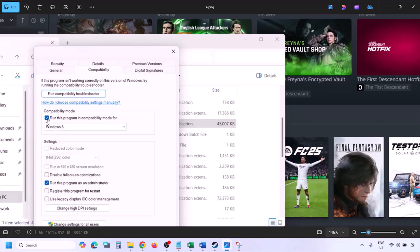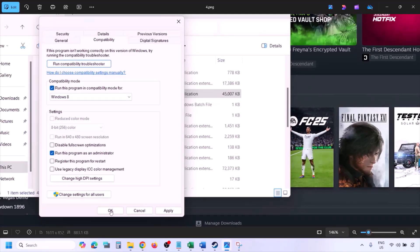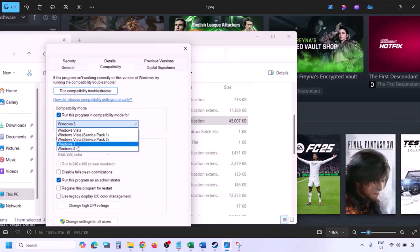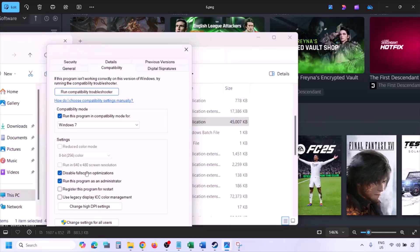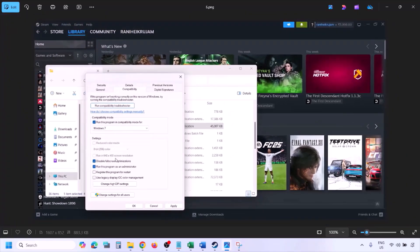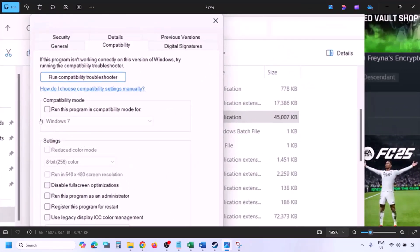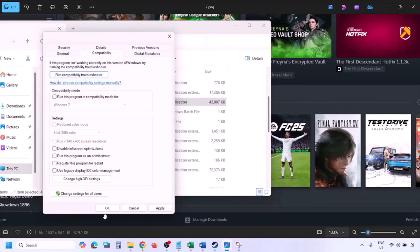If still not working, check the compatibility mode box and select Windows 8 from the drop-down, then click Apply and OK and launch the game. If still not working, select Windows 7 instead. If that also doesn't work, check the box for 'Disable full screen optimization,' apply and check. If none of these work, uncheck all the boxes, click Apply, then OK, and move on to the next step.